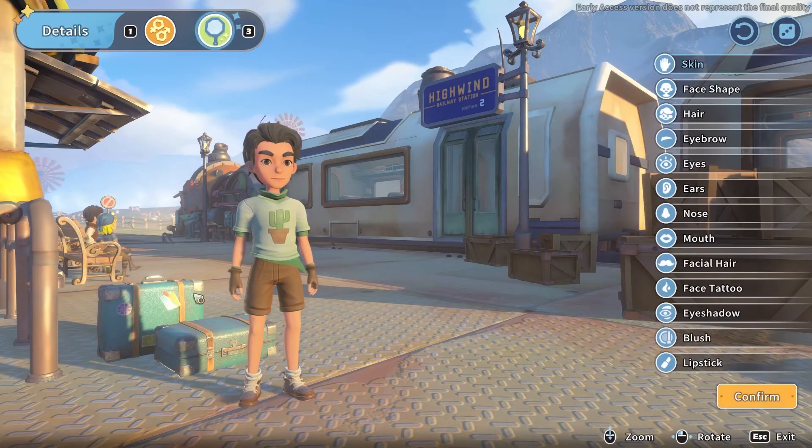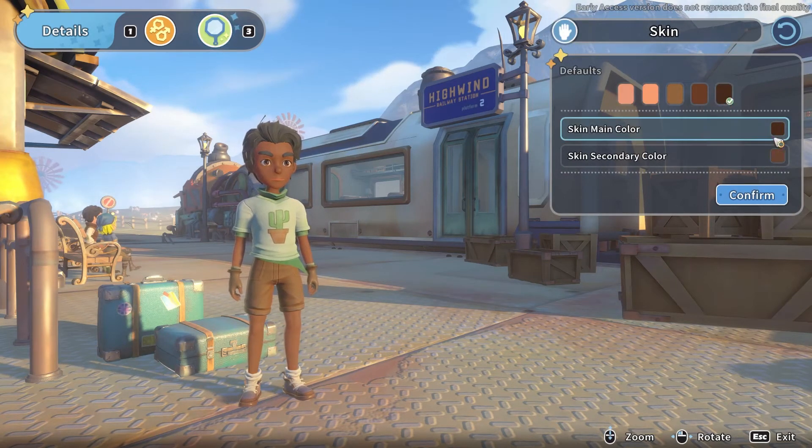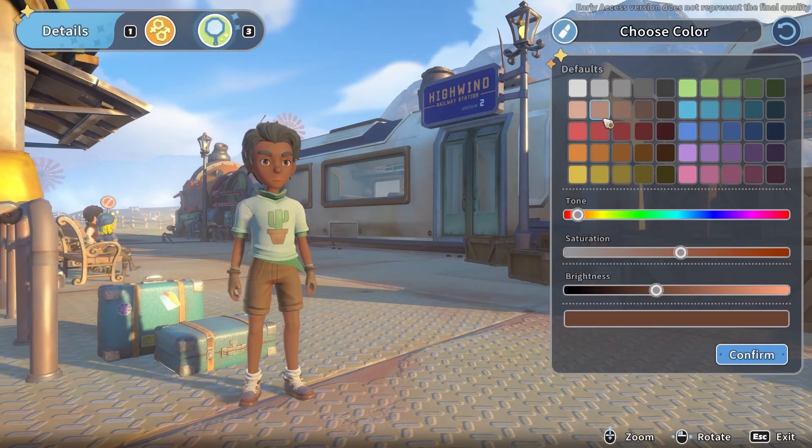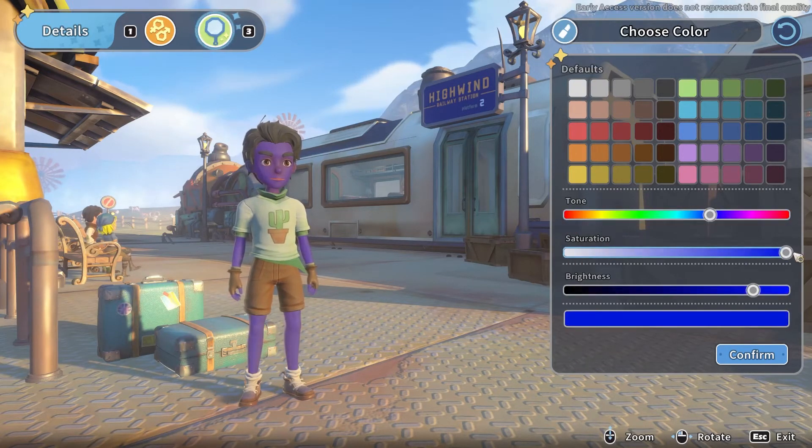Let's jump into the customization. Skin — skin tone. What is a secondary skin color? Oh wow, I didn't know this was actually how you do this. This is crazy — you can actually do anything with the skin color. You've got all of it here. Can we just go full blue? Yeah, we can just go full blue if we'd like to. You can make Shrek if you'd like.